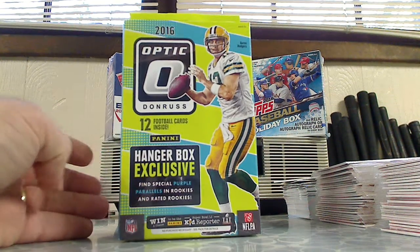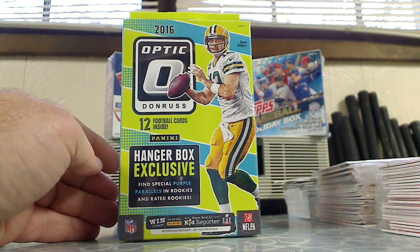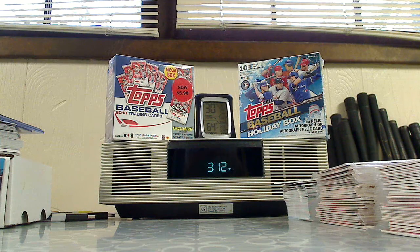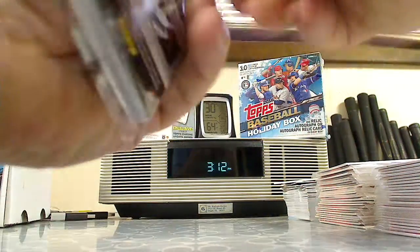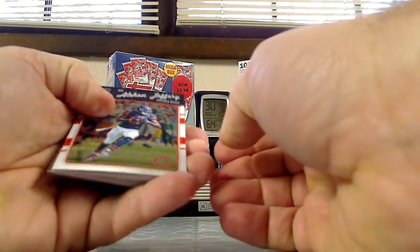All right, another quick box break — picked up another one of these hanger boxes, 2016 Donruss Optic Football. These are the hanger boxes that have the exclusive purple parallels in them. I opened two hanger boxes already; one had an auto in it, so that was pretty cool. There are 12 cards, and they say out of the 12 cards only 10 are non-base cards — so all little parallels and refractors and all that. All right, we're going to start it off with a base Al-Shon Jeffrey.